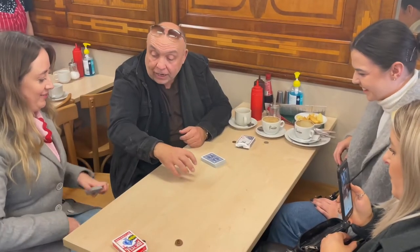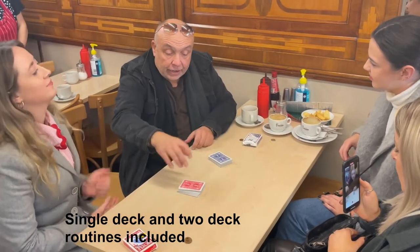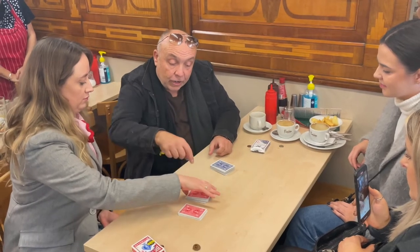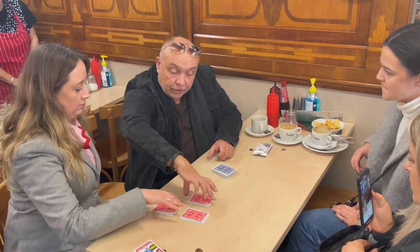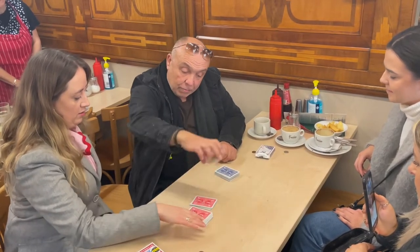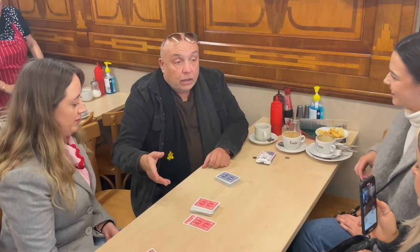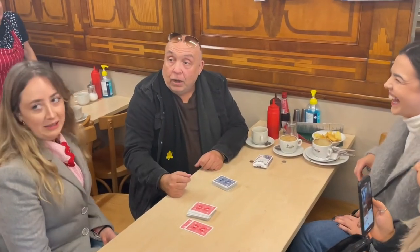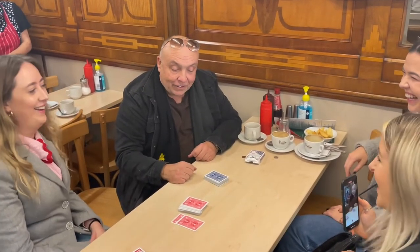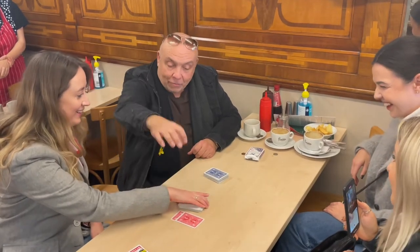Put the cards down on the table. In this routine we're using two decks of cards, one red, one blue. They take the red deck and shuffle it as much as they like, put it back on the table, and then make a few cuts into the deck. They can stop whenever they want. That's it, leave them there. Pick the deck up and put them on top of there.